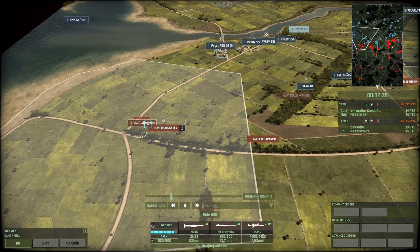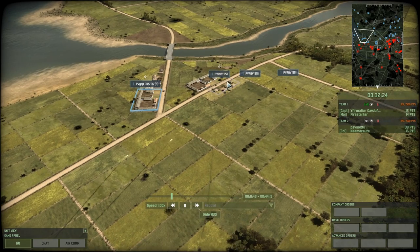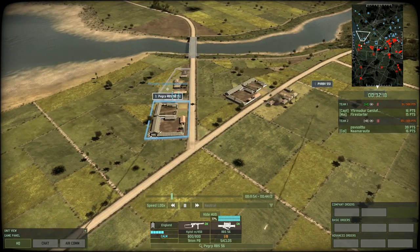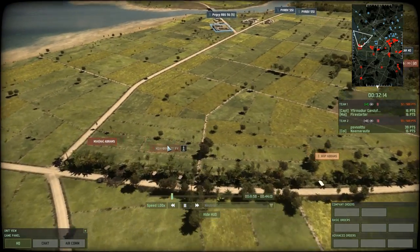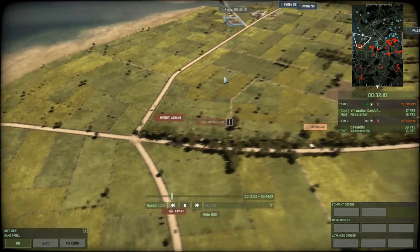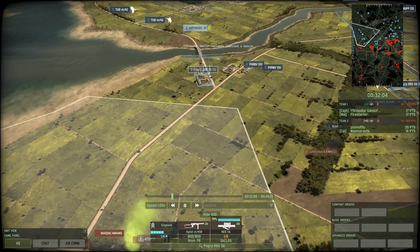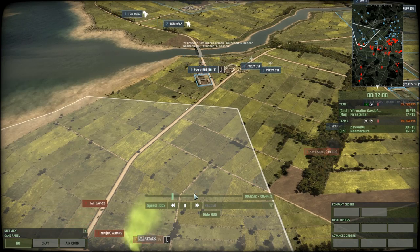It looks like an M1A1 Abrams was lost on the left side. With these large amounts of HGMs being used — the PV-RBV551 and the PV-GRP RBS-56 — it is causing the red team to lose a lot of valuable units. They already lost an M1A1 Abrams to one of these PVGRP squads. These M2A1 Bradleys aren't going to stand much of a chance either, especially considering these squads have 26 AP.